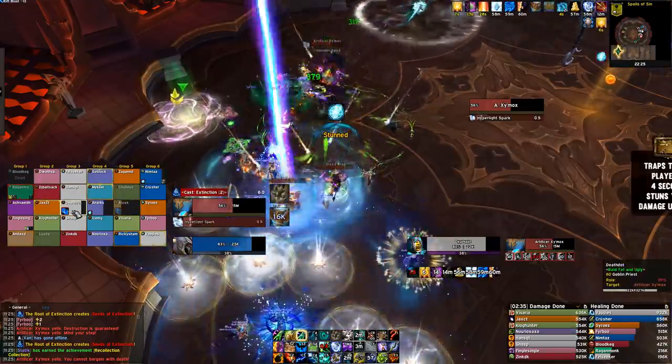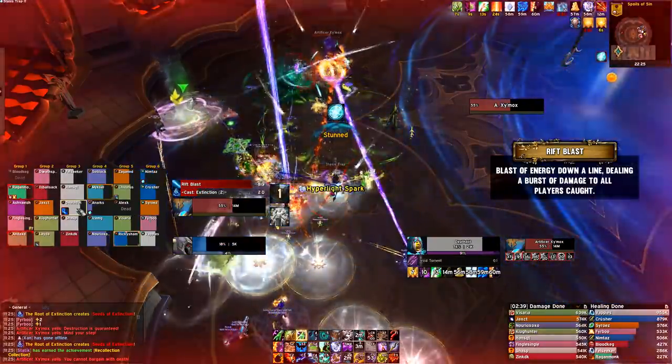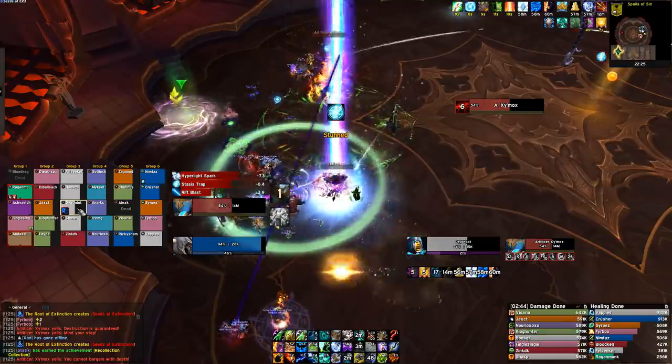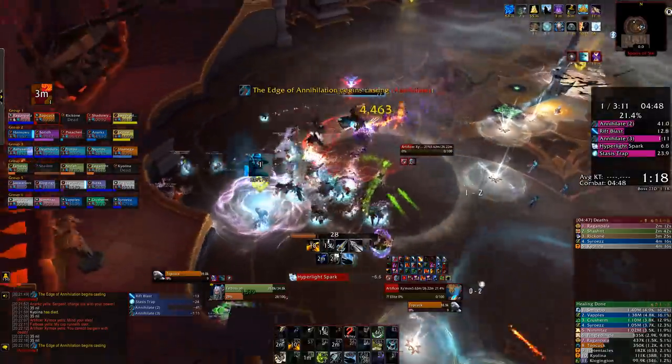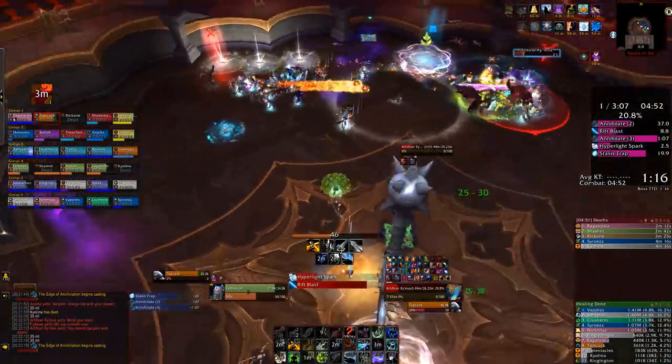Getting caught is a serious problem in most cases, as it will overlap with other abilities such as the Rift Blast, which comes in sets dealing massive damage to players caught in the easy-to-dodge beams. These traps come in frequently and will last permanently, meaning towards the end of the fight you'll have an absolute shitload of them. To clean them up, you'll want to rotate immunities to soak through them. We recommend doing it every other set if your raid comp allows it.